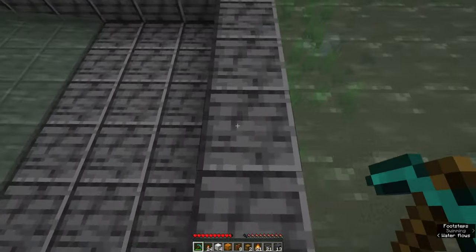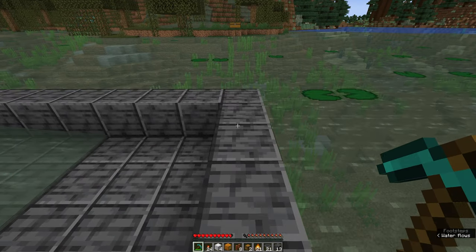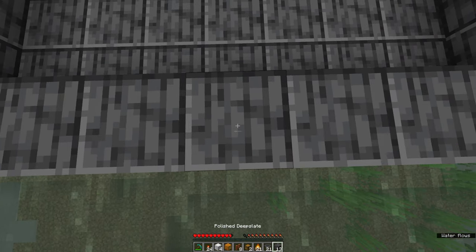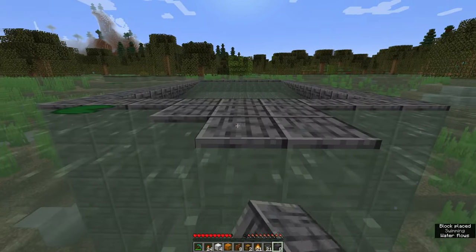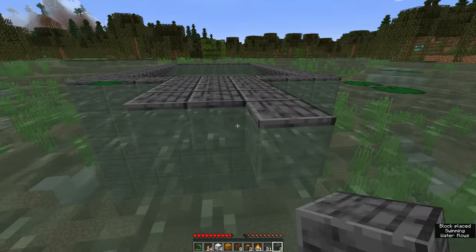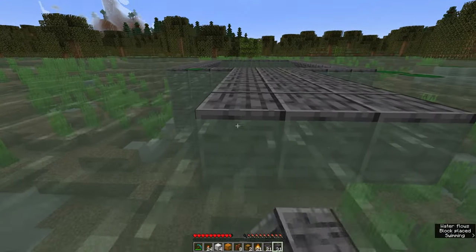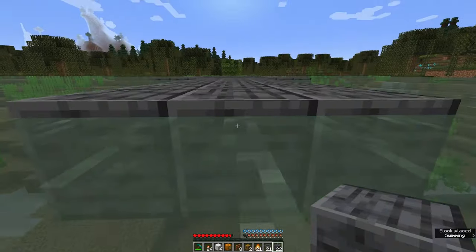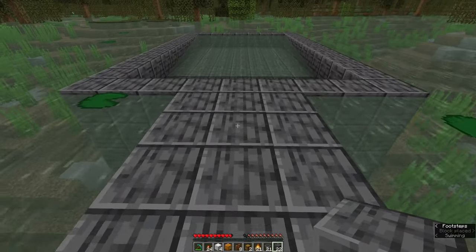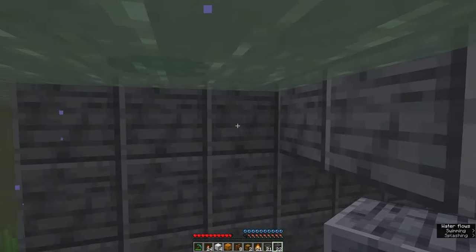Next, come back onto land. In the middle of this side, go back into the water and build three blocks like this, coming out about eight or nine blocks — it's not super important, but that should roughly do it. Then come back to this side close to the area.